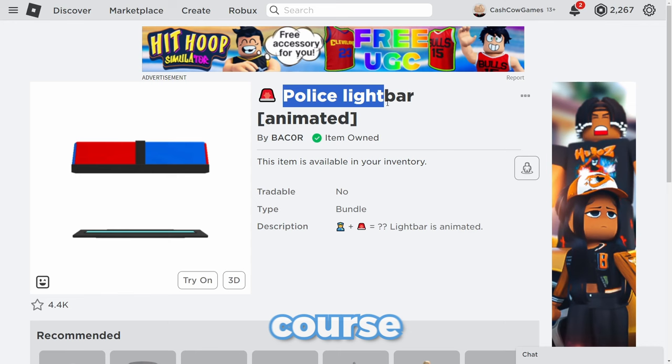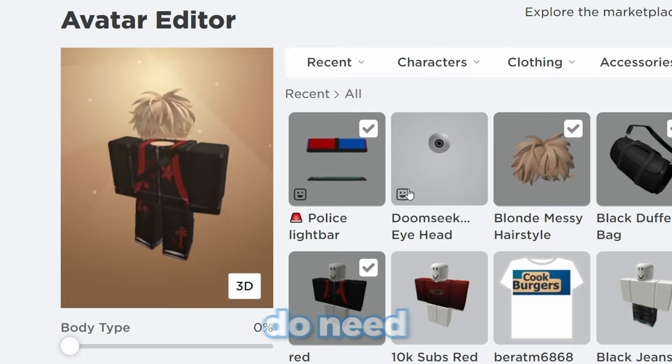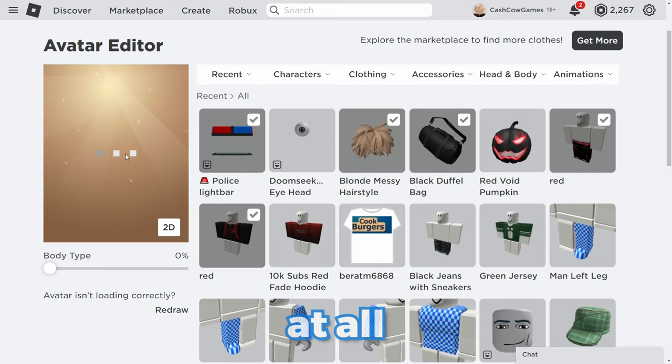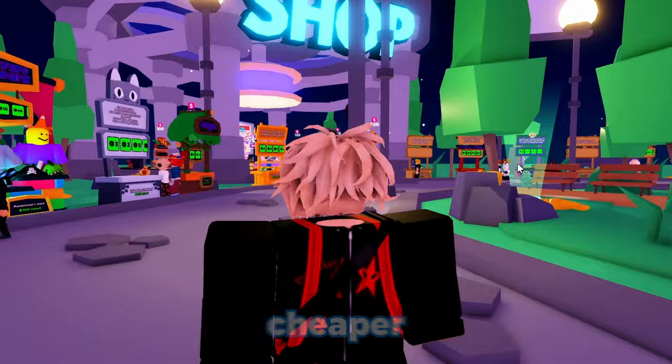So with the police light bar — let me just take off the Doom Seeking Eye, and once I put this on I think I need a hat, but actually to be fair this does not look too bad at all. Let me jump into a game and see how this actually looks. This one actually does look pretty good — I kind of like this one. It's a lot cheaper and it's pretty good.